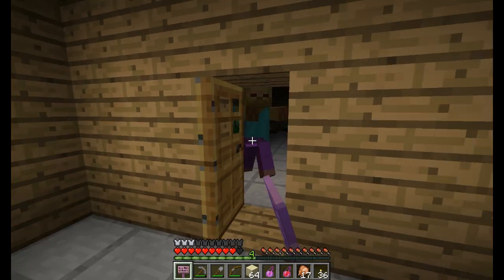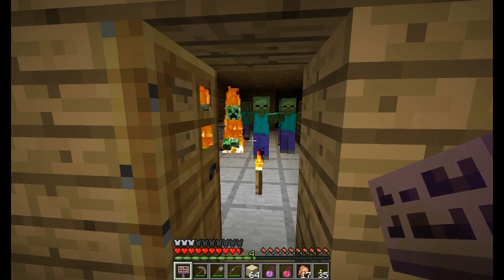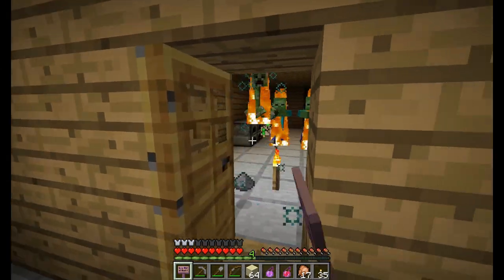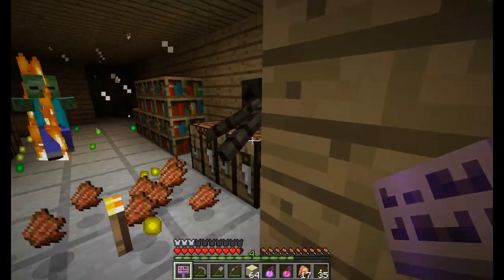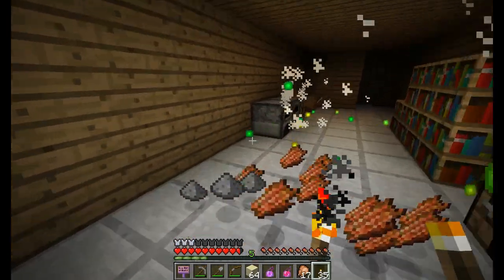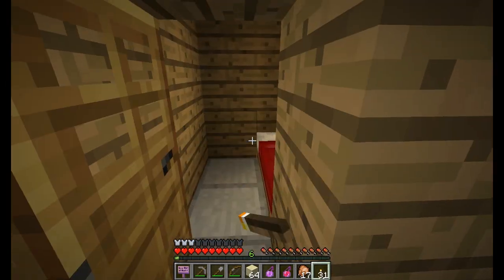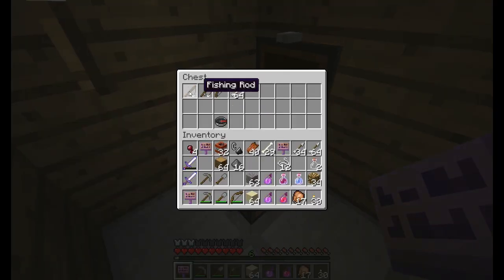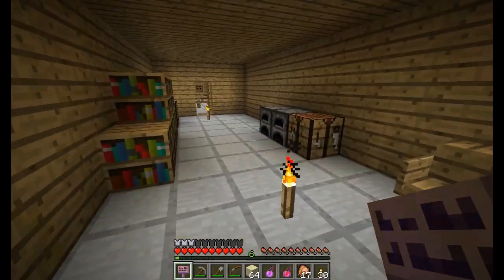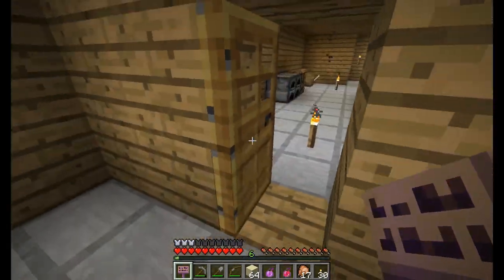I see a creeper right off the bat. Oh — thank you. That was pretty easy. What's in this little chest? Ooh, a compass. Bow. A fishing rod. I'm going to leave it there even though I'll probably need it. I'll grab some more string or something.